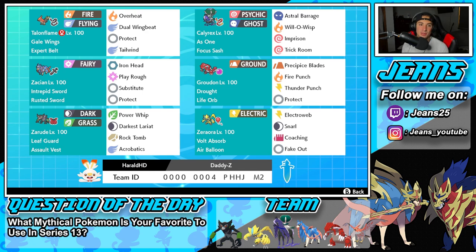Let's get started with today's team preview. Starting off in the top left corner we have Talonflame — such a cool Pokemon and really good for speed control because it can learn Tailwind. Its ability Gale Wings gives it first-turn priority. It's holding an Expert Belt, rocking Overheat and Dual Wingbeat for STAB, plus Protect and Tailwind for speed control. Second Pokemon is the OP Shadow Rider Calyrex, and this moveset is probably one of my favorites — it's the Imprison Trick Room Calyrex.